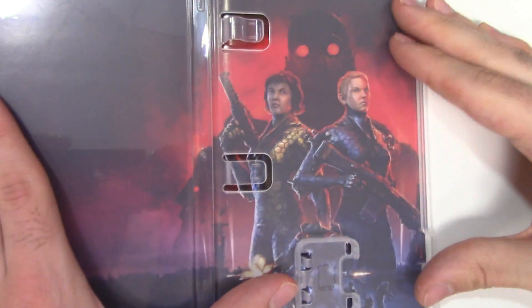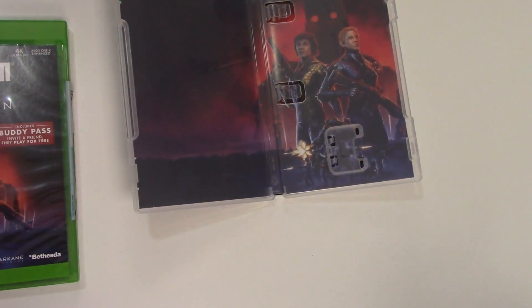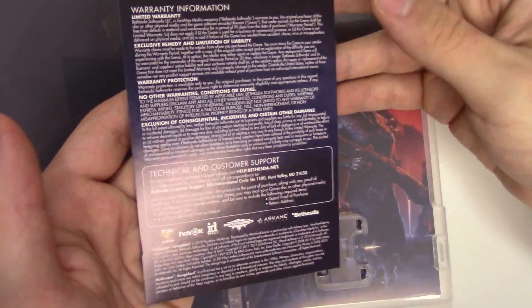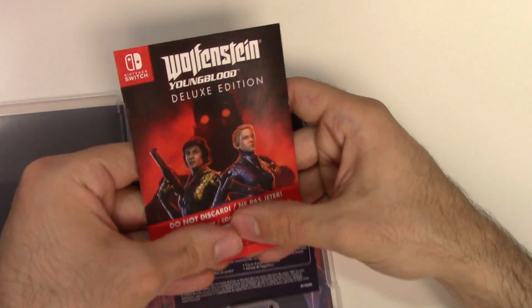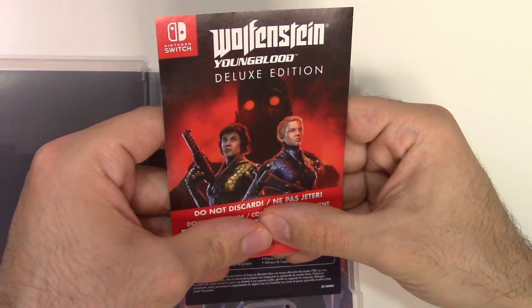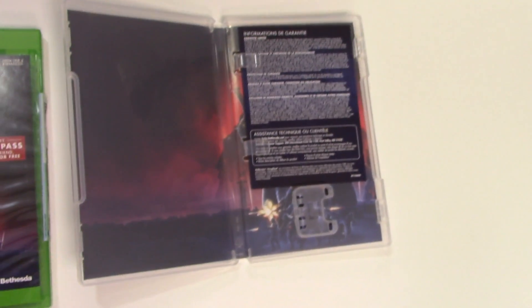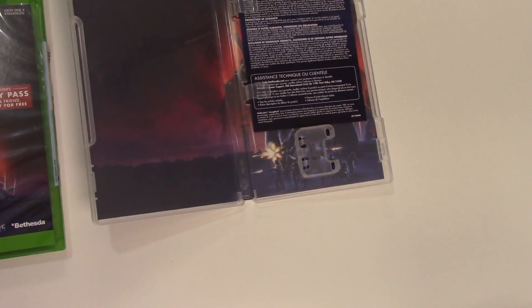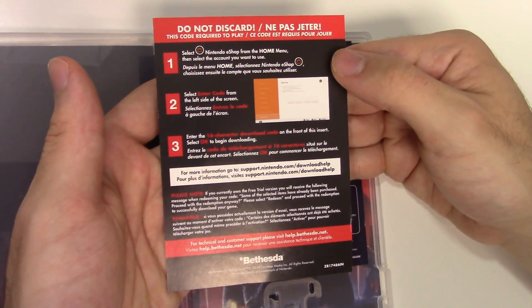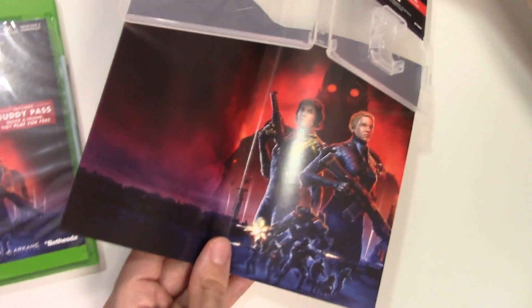Moving on to the Switch — you can see there's a slot for a game card but there is none there, and the same image is behind the front cover. We have a sheet with some warranty information, and then we have the code — actually two codes here. I presume one is for the buddy system and the other is just a download for the game itself. The back of the sheet tells you how to use the codes.